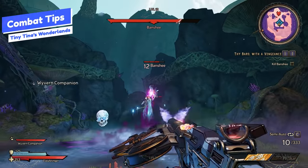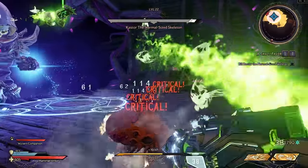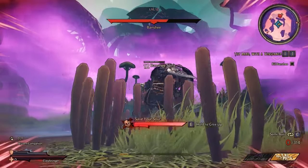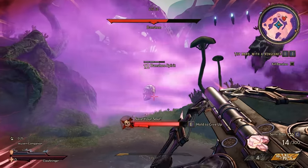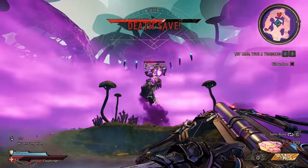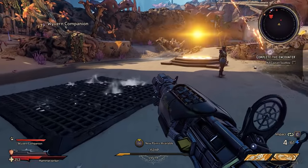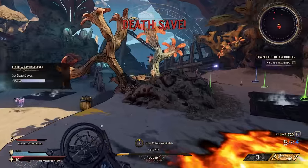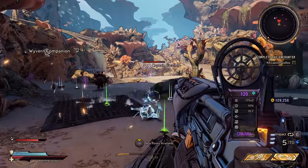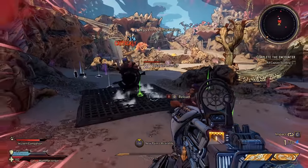For combat tips: firstly, don't kill the adds in boss fights unless they're actually causing you grief. They're basically there so that if you go down, you can kill them to get a death save and bring yourself back up — this is very valuable for solo play. Encounters also contain traps that can harm or kill you, but they can also hurt your enemies, so set up shop near a trap, lead your enemies through it, and reap the benefits.